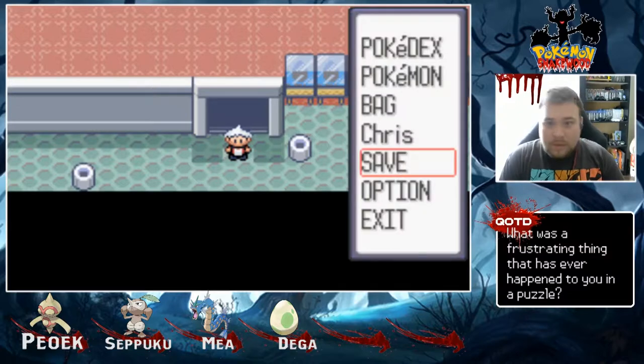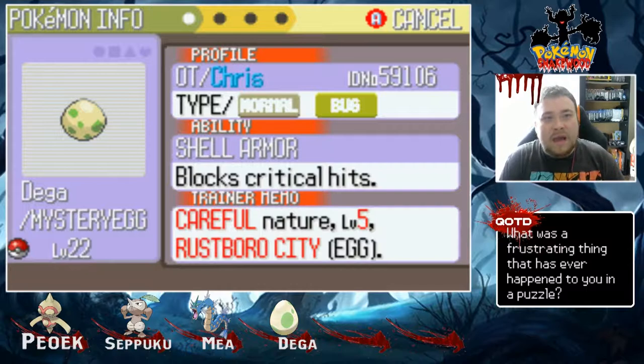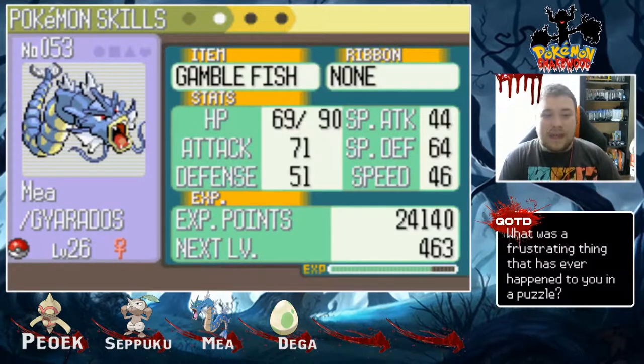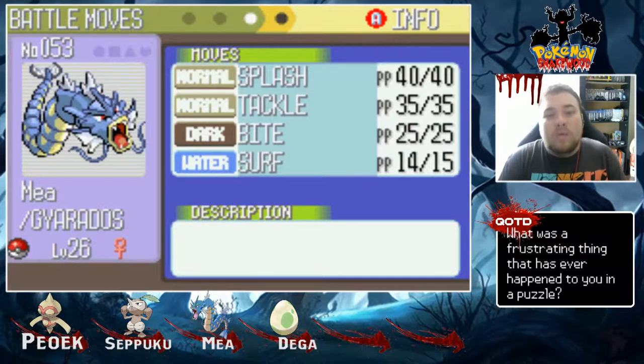Before we go down there, let's go over a very quick team recap. We have Dega, our mystery egg, level 22, with Hardened, Leech Life, Tackle, and Egg Bomb. We have Maya, our Gyarados, level 26, holding the Gamblefish — which, for those who haven't played this game, is the same thing as the Amulet Coin — rocking Splash, Tackle, Bite, and Surf. Yes, I want to get rid of Splash so bad.